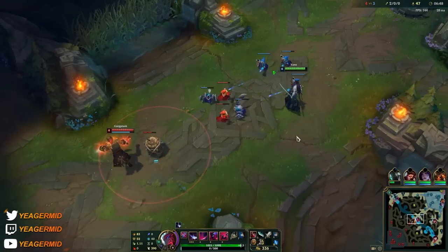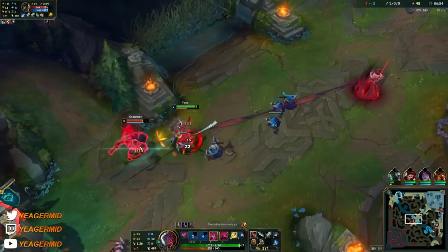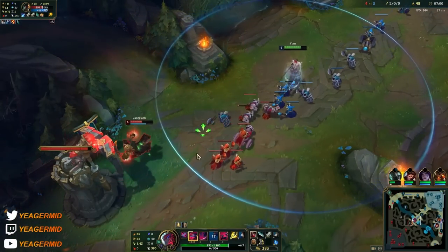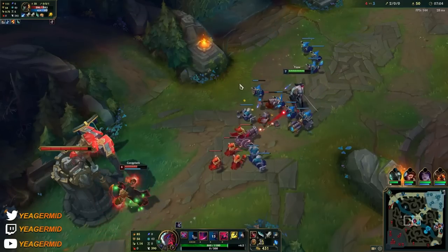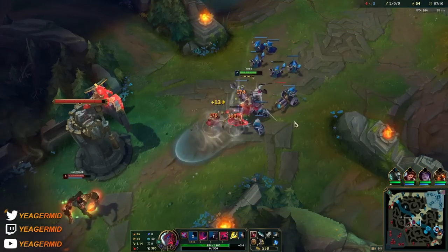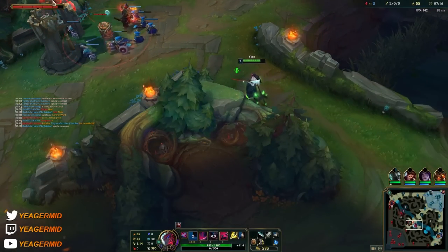Just trying to last hit with Q, getting it stacked up. Once the Q is ready, you can engage, get a quick trade off, and then E out — free poke damage. This is how you want to trade with Yone. The ultimate you use when you can all-in the target, but try to combine it with the knock-up on Q because it's a skill shot with a delay — that makes it a lot easier to hit.